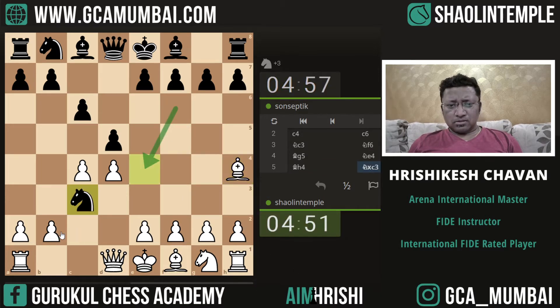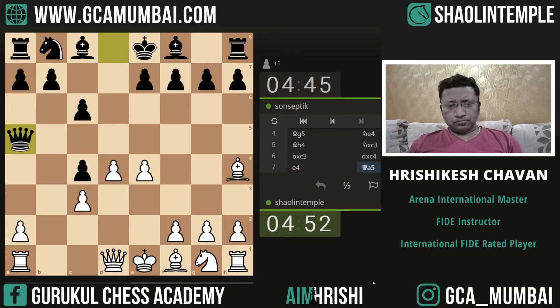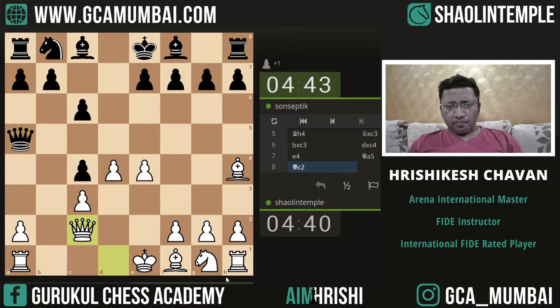I don't know what variation this is. If b5 then we are going to play a4. We need to protect this pawn — are we losing anything right now? Let's continue with Queen c2. In Queen c2 we are defending c3, we are defending this. Let's start developing pieces first.